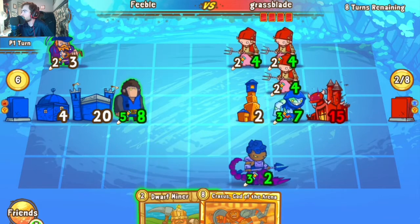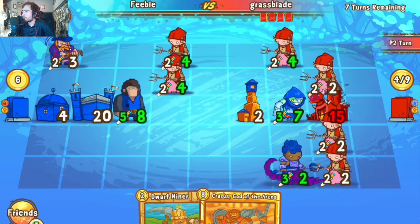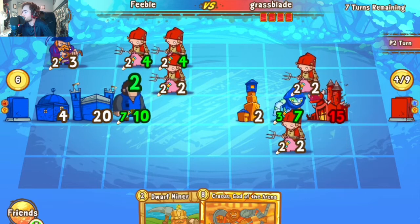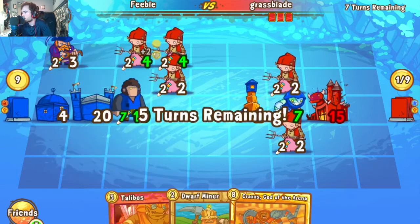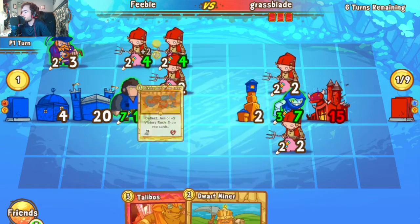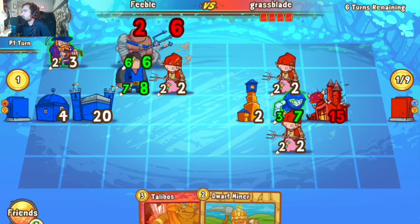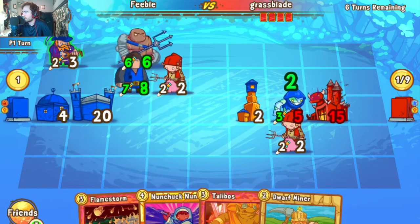Unfortunately this is why dwarven decks fall pretty easily in the early stages — they need time to build up their big units, and modern decks don't allow that. We see another Rally played, Dragon Crash Shield, advancing the peasant line to put in damage. The white knight on Feeble's side keeps taking three away, possibly chopping down a peasant to stop the reanimate.